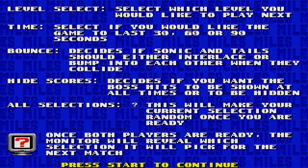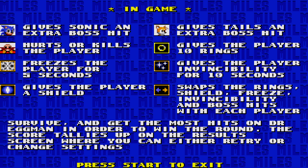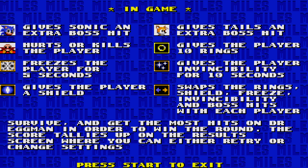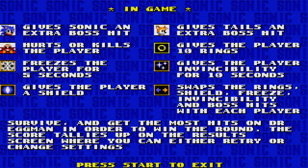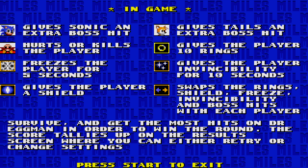Hide scores — when you hit Eggman, you can have scores off so it just tells you how many hits you've got, or you can have them hidden so you don't know the score until the very end — makes it a bit more nail-biting. And then all selections — you can put a question mark in which means the computer picks a selection for you. If we pick different selections, the monitor will pick for us.